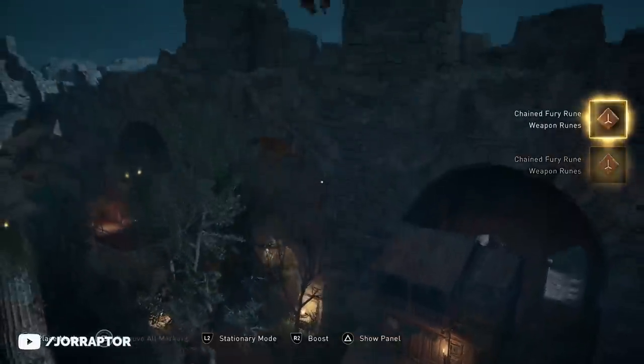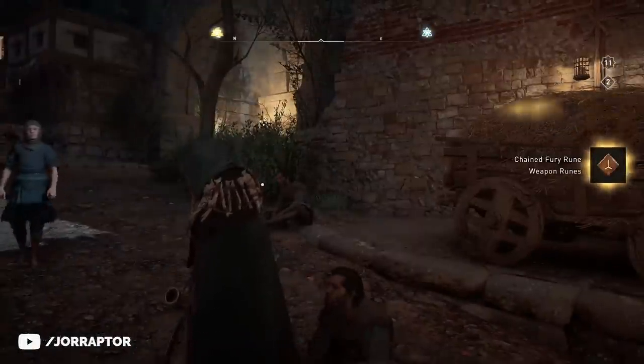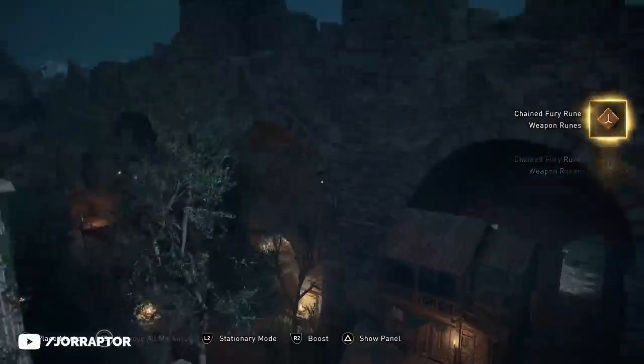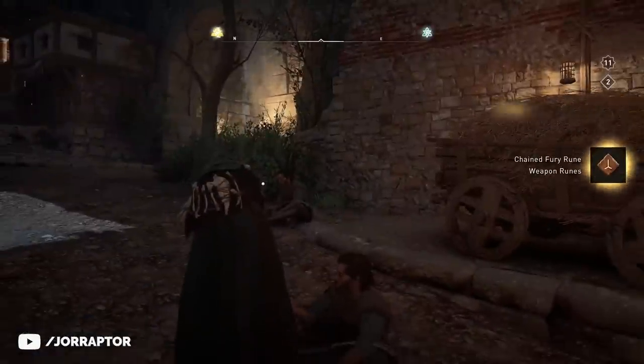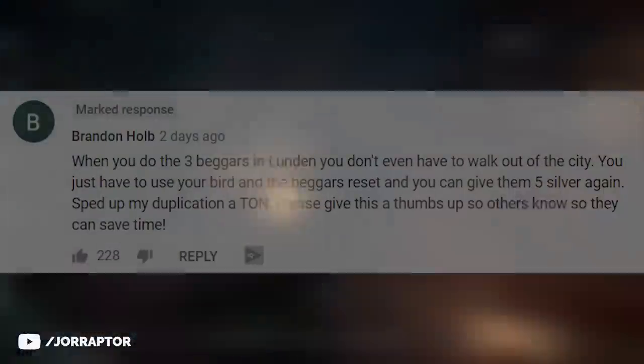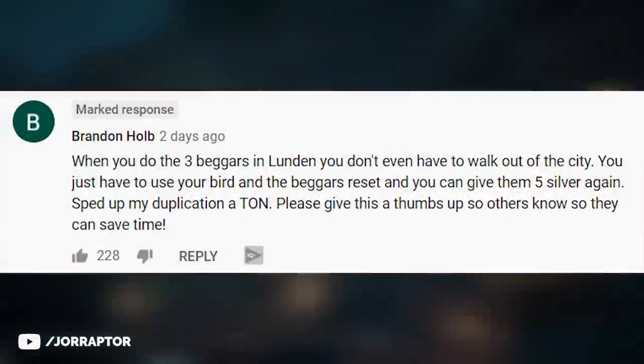We can use Sunin to make this tactic go way faster. Just taking control over Sunin and then going back to Eivor will reset the beggar as well, so you can interact with him again and get another major rune. Big thanks to Brandon in the comments for this really insane tactic.